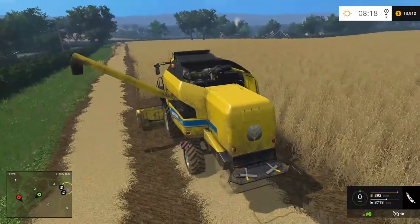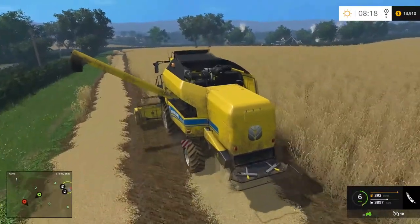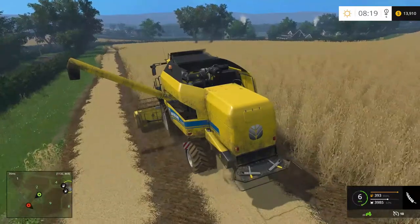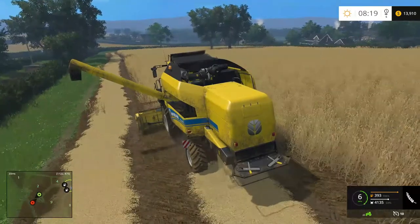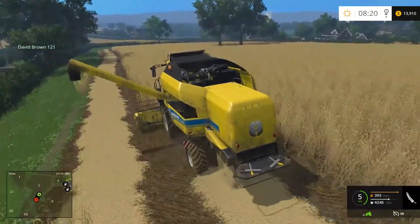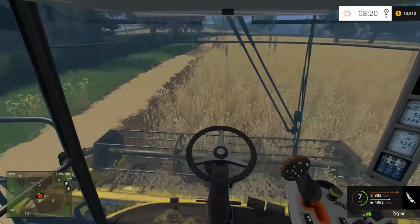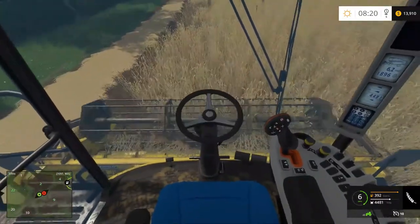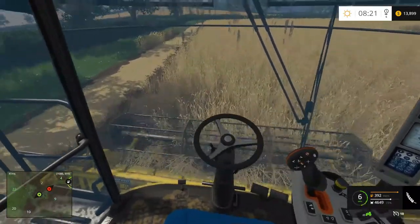Some of the lag you guys are seeing on my screen is not frame rate related - it's my connection to the server. Last night it was playing perfectly fine for me, but right now it seems to be lagging a little bit every now and then. One good way of telling is looking at the crops coming into the combine - if the animation's there, it's pretty good. As you can see, a little bit of lag there - the animation disappears.